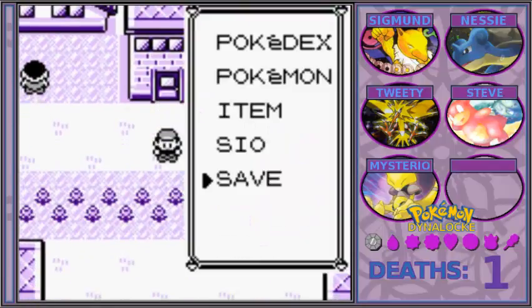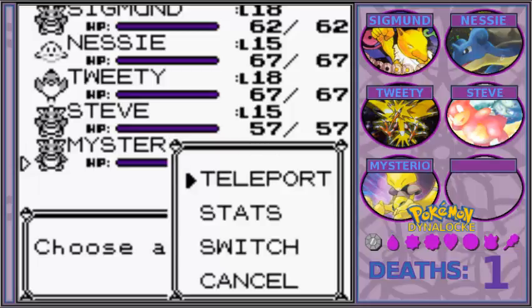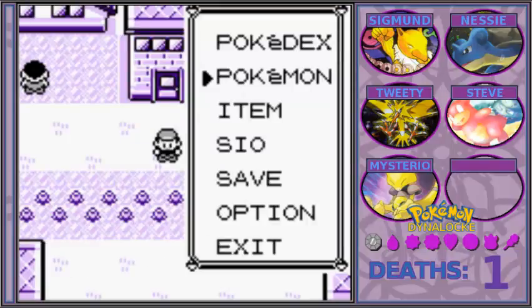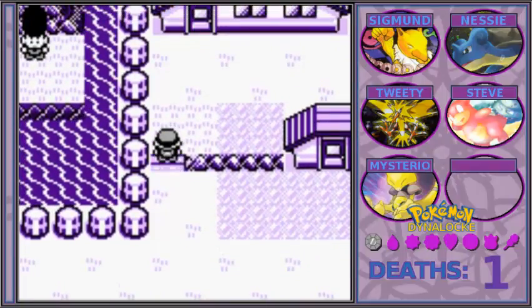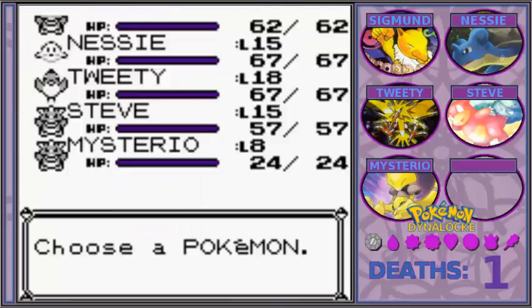What's up guys, Cio here with another episode of the Pokemon Dynalock. In the last episode, I was a complete idiot and forgot to record audio and killed Lickitung for no reason. But luckily, we got Mysterio the Abra. Also, I tweaked the colors just a little bit — sorry about the first couple episodes being grayscale, but now I have this cool purple to match my layout. Shoutouts to my emulator being able to change Game Boy Colors.